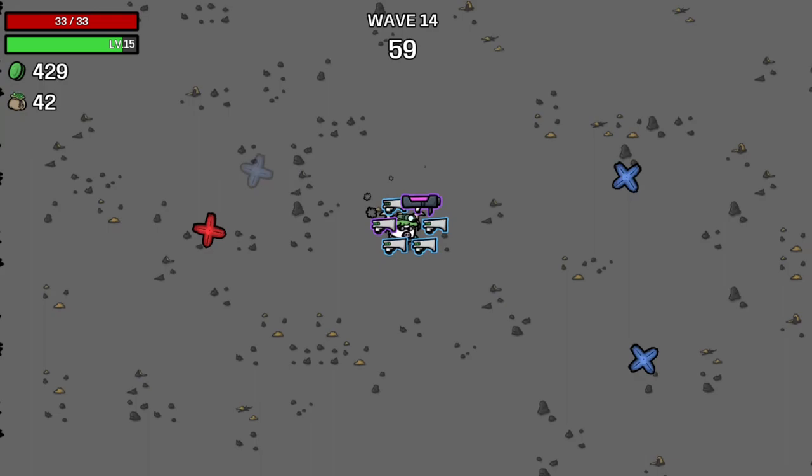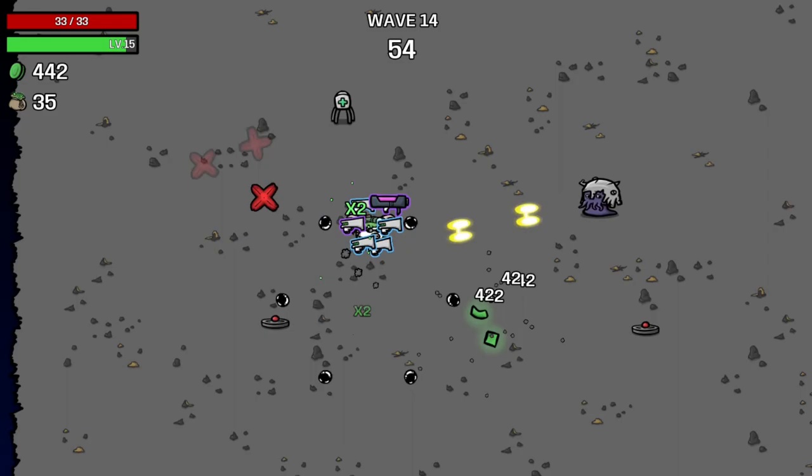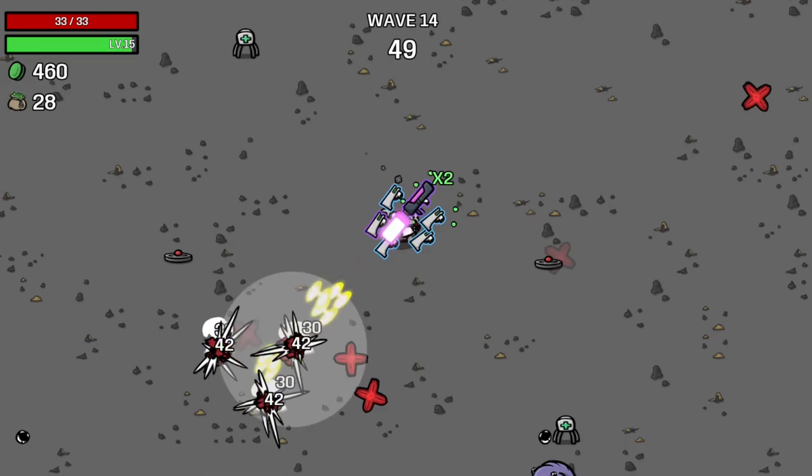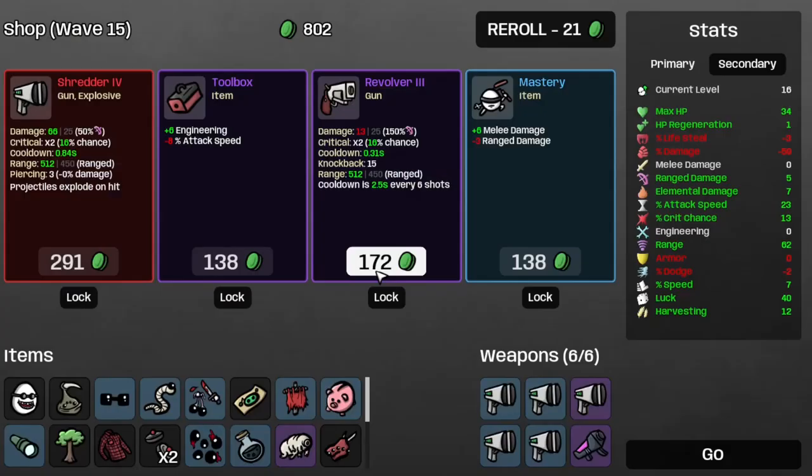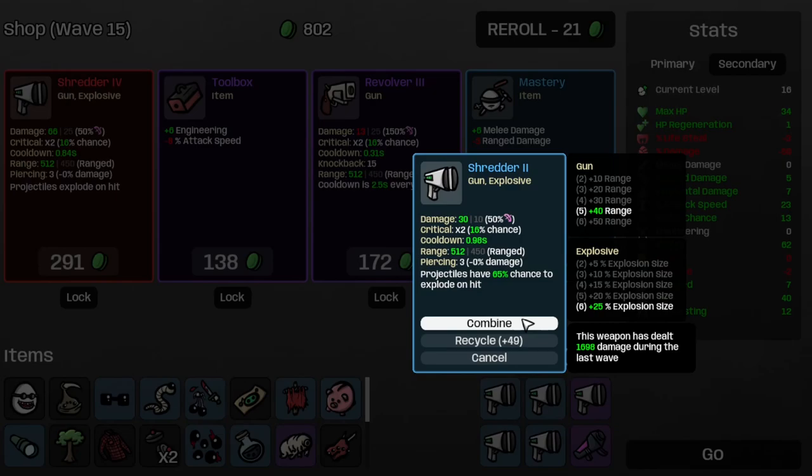Welcome to E.14. That thing got deleted immediately. I think that nuclear launcher is going to be our big delete button, so that's nice. And that's wave 14 completed. Let's take the lemonade, some more elemental damage, the Shredder 4, and move on to E.15.